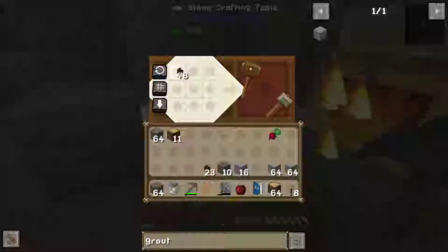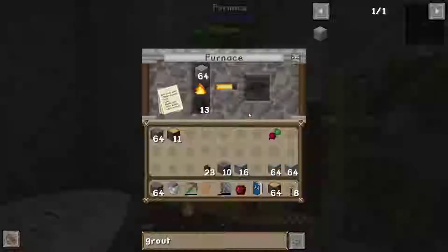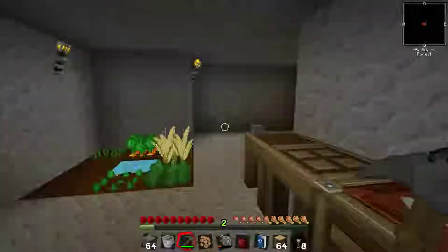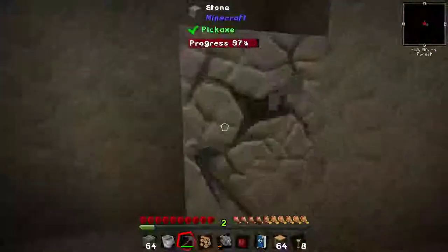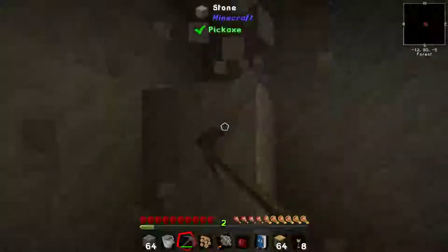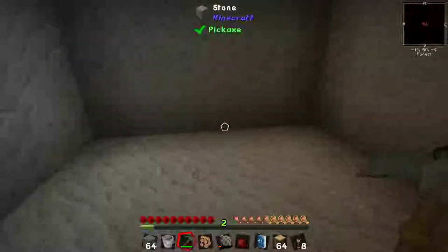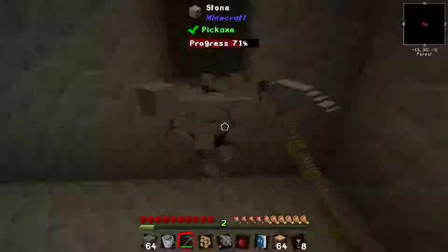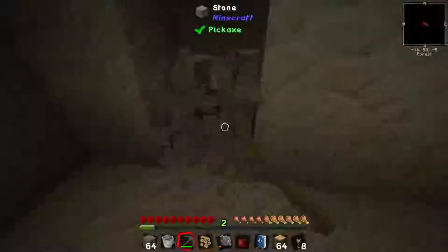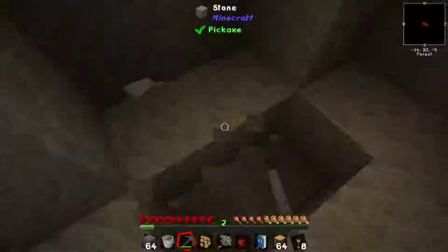That should do all of those — eight more. This is going to turn into bricks. Bricks are going to be made using the smeltery. We need still a fair amount, although a smeltery used to have to be a 3x3 structure. I'm not going to do that anymore — I'm actually going to do a 2x2 smeltery for now. We will probably pull it apart and put it back together again later in a slightly more impressive fashion.